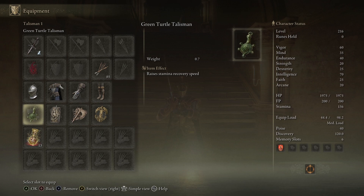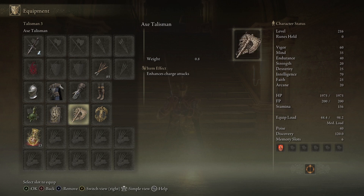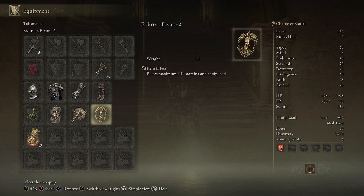As for my Talismans, I'm using the Green Turtle Talisman for Stamina Recovery Speed, the Dragon Crest Ratio Talisman for Physical Damage Negation, the Axe Talisman for Charge Attacks, and the Erdtree's Favor +2 for Maximum HP, Stamina, and Equipment Load.